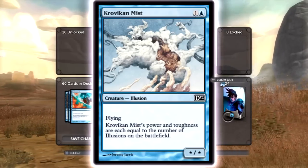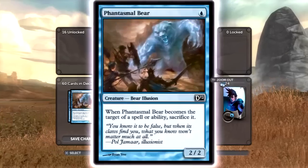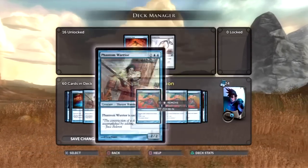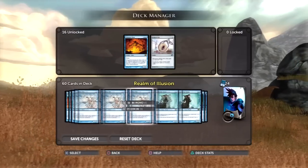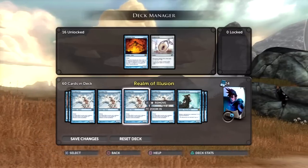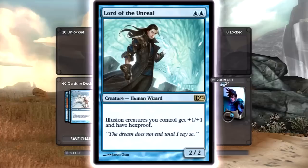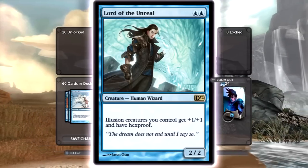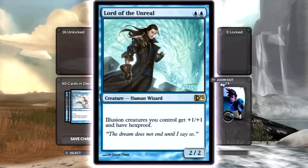Crovian Mist is a flyer, which means it can get around a lot of defenders, plus this card is an illusion. Most of your creatures are illusions — illusion, illusion, illusion. Almost all the creatures in this deck are illusions. If I had to compare this to a card I'd compare it to Steel Overseer: it makes the card stronger and it's really good, but obviously it's not a perfect comparison. Then there's this card which is just amazing: illusion creatures you control get plus one plus one.